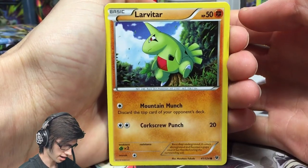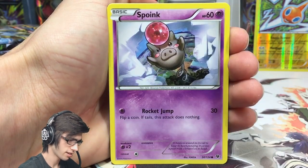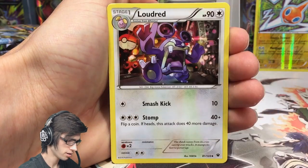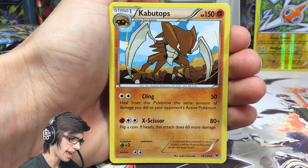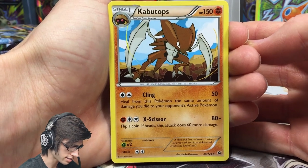Pack three has a Larvitar, Cottonee, Koffing, Spoink, Minccino, Dewgong, Loudred, an Alakazam Spirit Link, a Fairy Garden reverse — not bad — and a Kabutops regular rare with 150 HP and the attacks Cling and Scissor Slash.